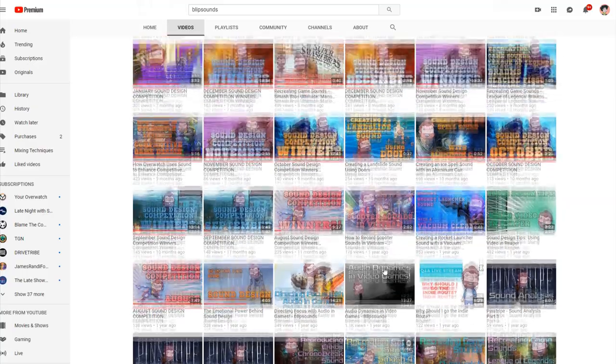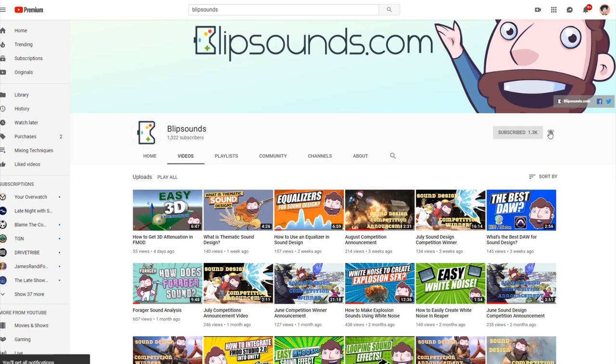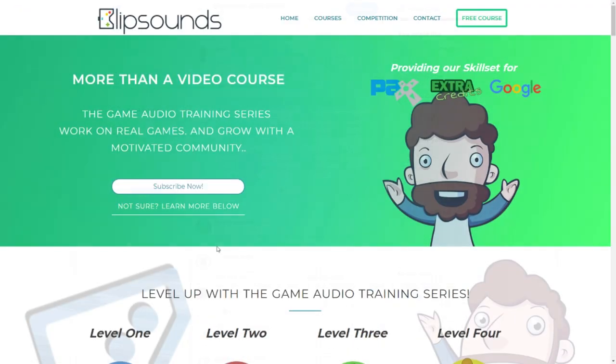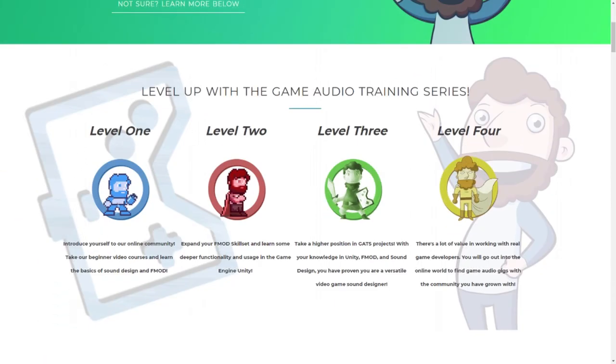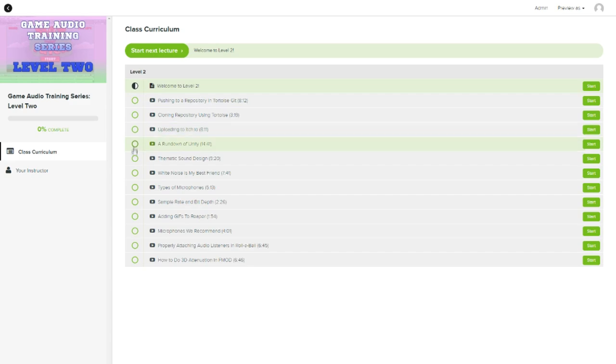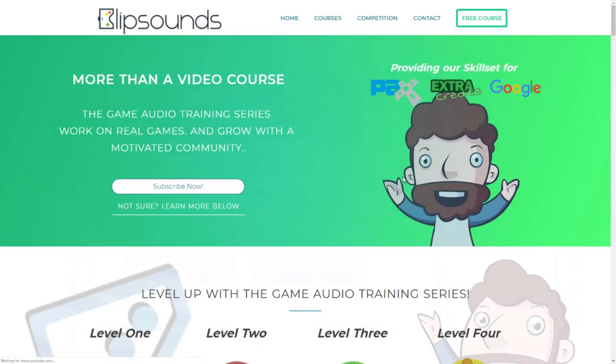If you enjoyed this video, make sure to subscribe for more on our YouTube channel, or share the video on Twitter and tell us how it helped you. If you want to learn more FMOD, we have the Game Audio Training Series live right now, where we strongly encourage a hands-on approach to game audio — integrating sounds into FMOD and Unity and making sound effects from scratch. You can check out blipsounds.com in the description. I hope this was helpful, and I'll catch you guys in the next video. Thanks for watching.